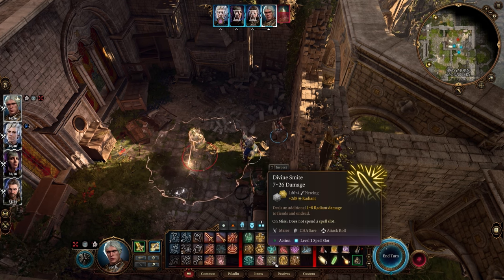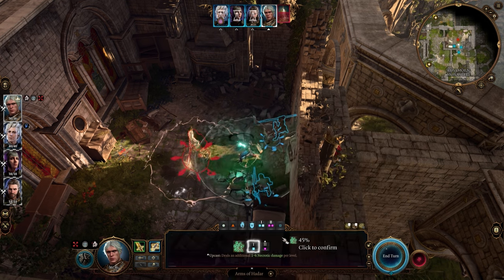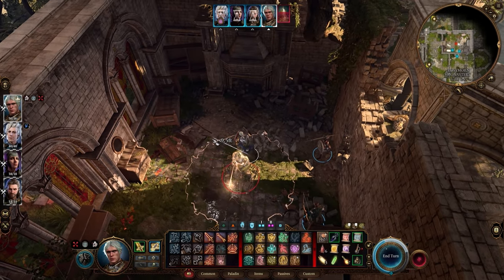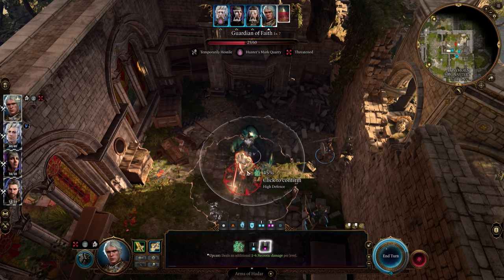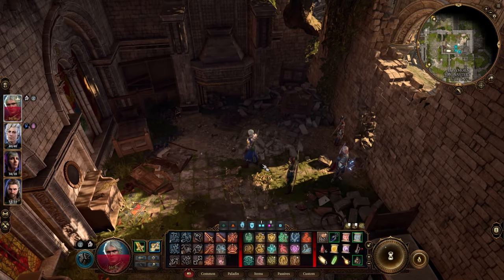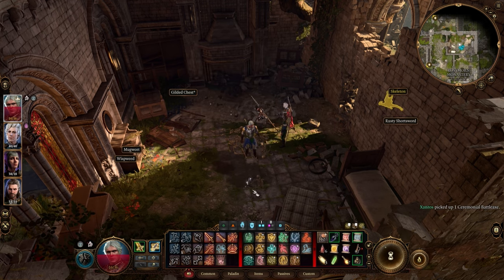He's got high defense. We can Divine Smite him — it'll take one of my spell slots. Hex also takes one of my spell slots. How much damage does this do? Is it an attack roll? No, it's a Strength save but I'm sure he has really high Strength. No, he's all tens across the board. Okay, let me get over here and try this with a Warlock spell slot. 45% — let's try it. Hey, it worked! That hurt like fuck and then he just died. I don't understand what happened there. His skeleton's got anything cool on him? No, I think he was just hitting the battle axe.